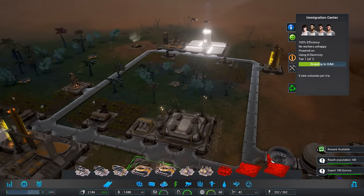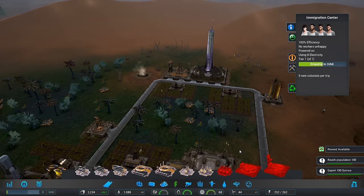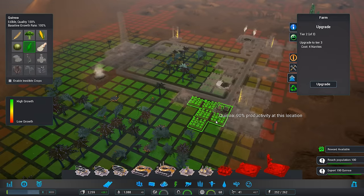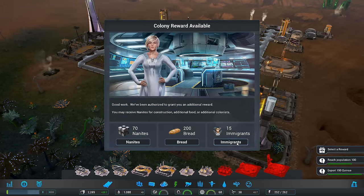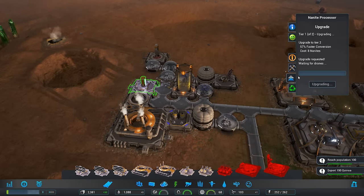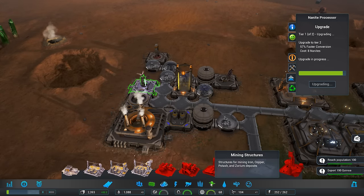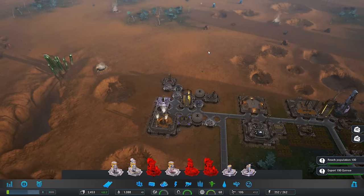We're getting a lot more people in here. Our food supply is awesome. Our water is now stabilized. Our power generation is getting to the end of what we can do right now. We have plenty of food. Can I upgrade these to tier three? That's going to suck up more water. Your progress reward — nanites, bread, or immigrants. Our nanites are low, let's go ahead and do that. Maybe we should focus on some nanite production. The nanite building — let's upgrade that. 57% faster conversion. Iron and copper into nanite — so we're going to have to go up here and start getting some of these resources.